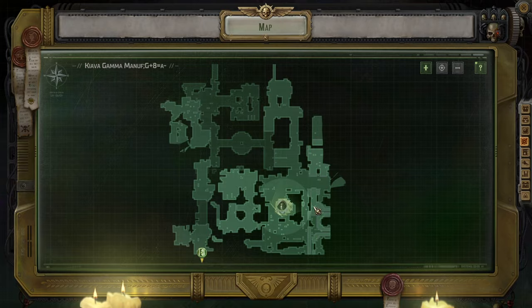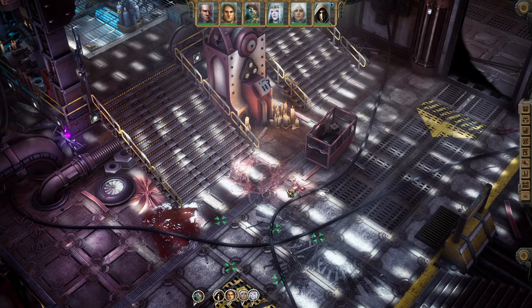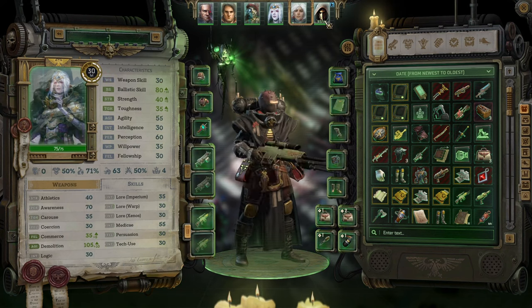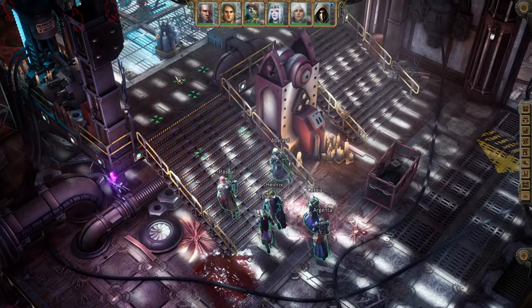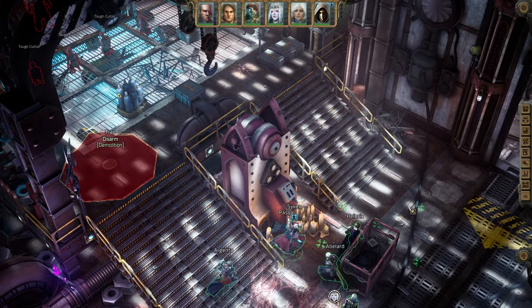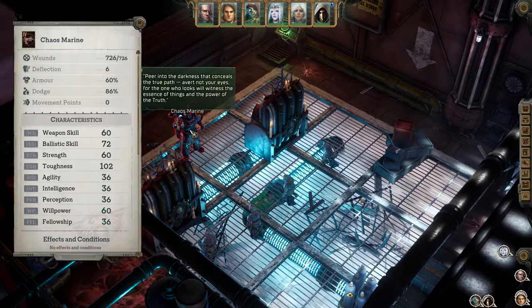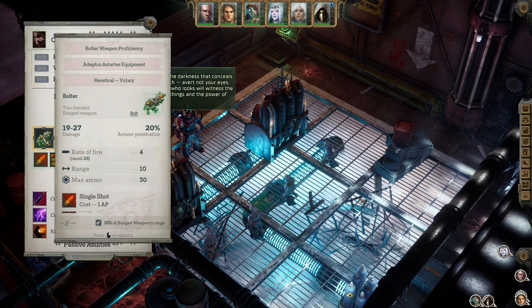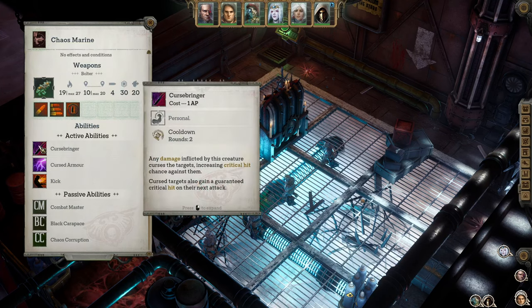We're back - we found ourselves now in the middle here without any wounds, so a little trick to get back into pristine shape. Alright, we got enough consumables, so that's fine. A couple of tech quilters and we got traps. This guy is super tough and does have a bolter - not a heavy bolter. Rate of fire 4 is actually not too bad, but he does have Curse Bringer: any damage inflicted by this creature increases the critical hit chance against them.